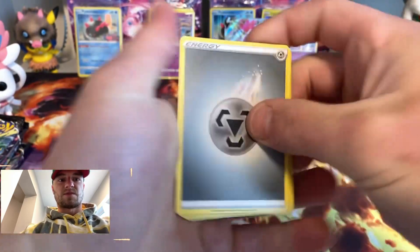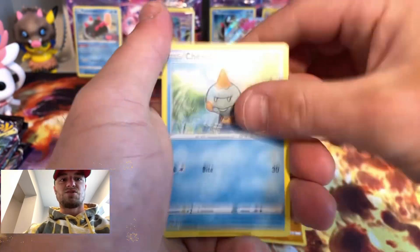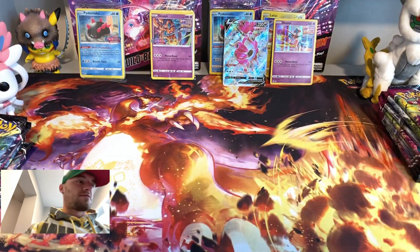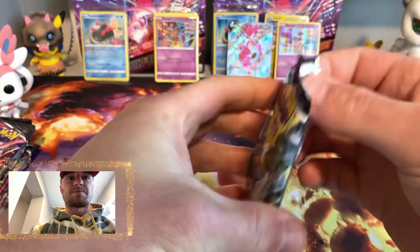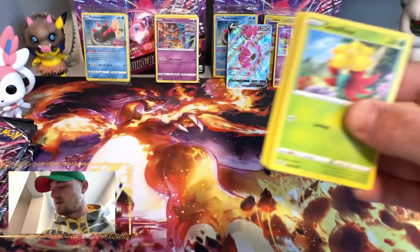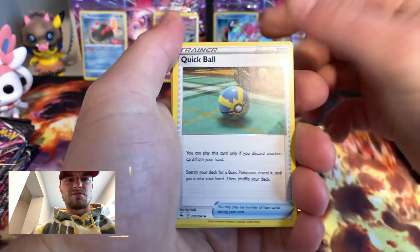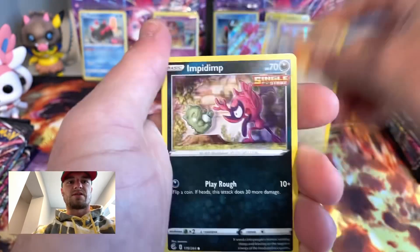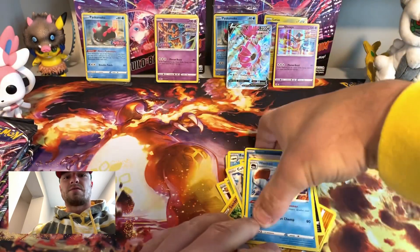Dark, steel, charge — Excadrill, Meowth, Onix, Shroomish, Clefairy, Arcanine, Latios. Lightning, let's go! Quick Ball, Skwovet, Gossifleur, Sandshrew, Impidimp, Darmuka, Huntail.